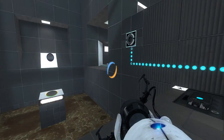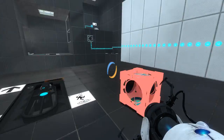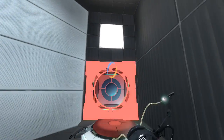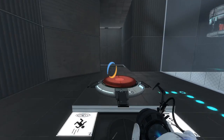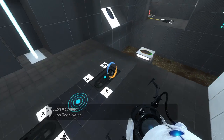Oh, hello. That gets us a cube of some sort. And this just launches us back to square one. Let's put this cube on this faceplate and see what this does. This launches us up here. Interesting. So I should put a portal there, probably. Let's go do that real quick.